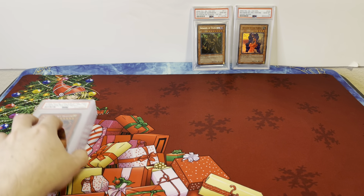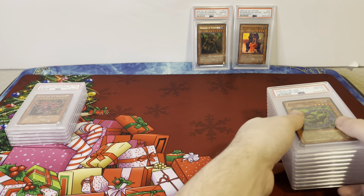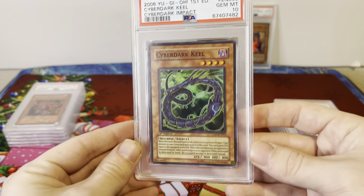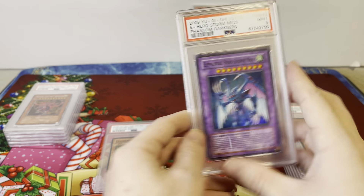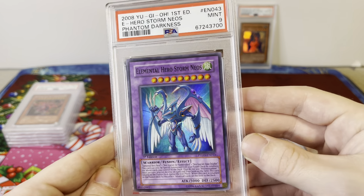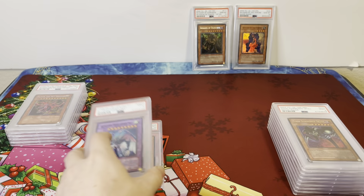Pretty good first little pile. Now we're just going to start going through at random — the rest of the cards are not sorted in any way. Cyber Dark Kill, Cyber Dark Impact, Super Rare, First Edition, Gem Mint. Elemental Hero Storm Neos — awesome looking card, PSA 9, Phantom Darkness, very old set.